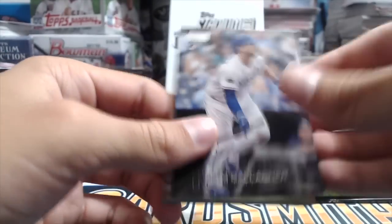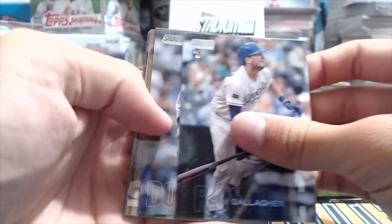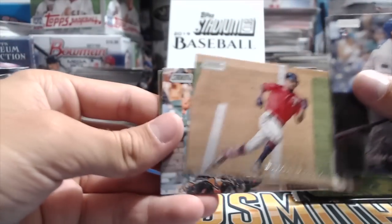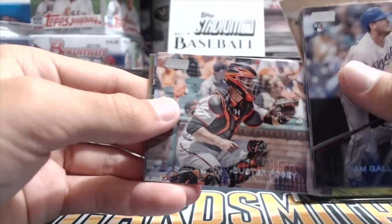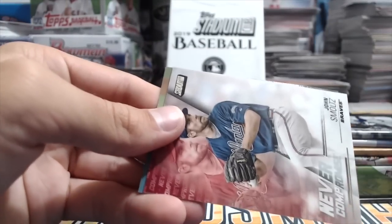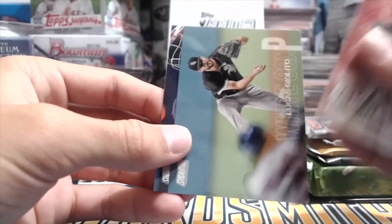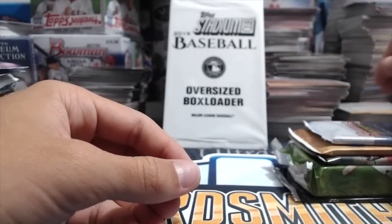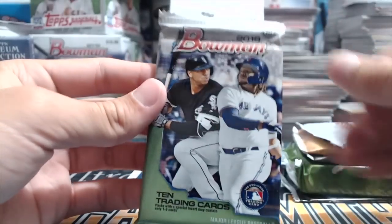2018 Stadium Club — I think this pack has an autograph. Byron Buxton, Buster — that's a sweet card. Brian Dozier. No autograph? There's supposed to be an auto — 'never compromised.' We must have already pulled it from the last video. Yeah, we did get one last video. It's hard to keep track of these when you're making multiple random pack videos over the weeks and remembering what came out of what box.